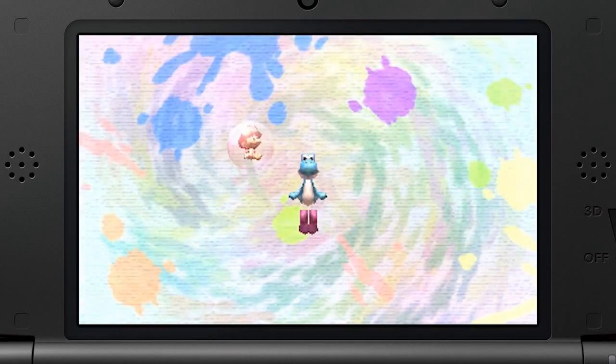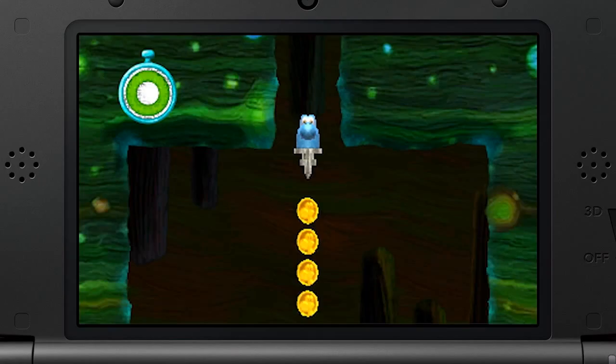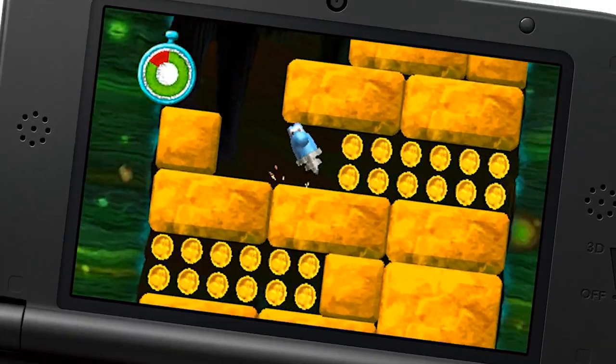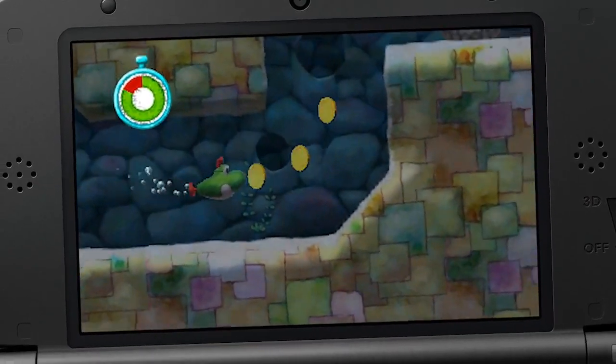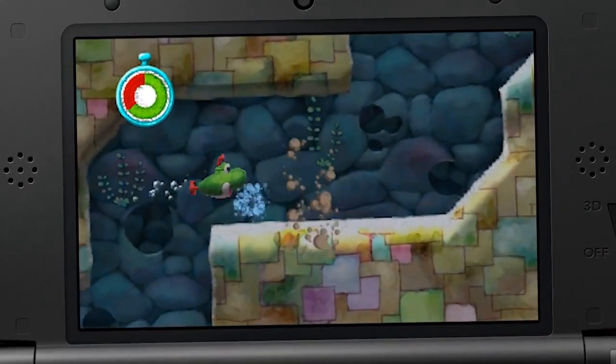Another key feature of the game is Yoshi's unique set of transformations. In this title, there are transformation types such as the rock-breaking jackhammer or sea-exploring submarine, all of which can be controlled using the gyro controls of the Nintendo 3DS.